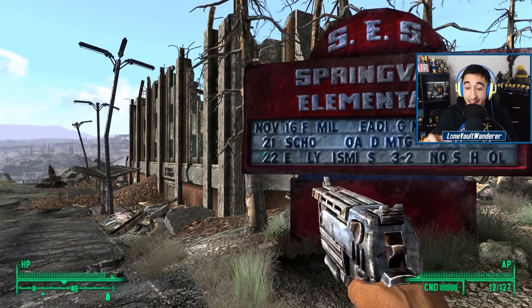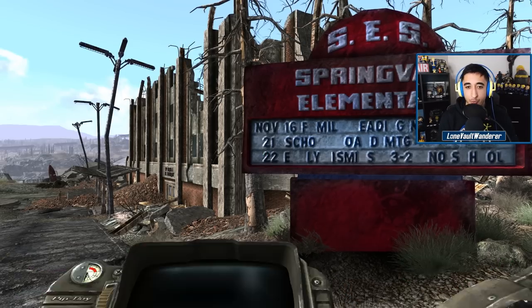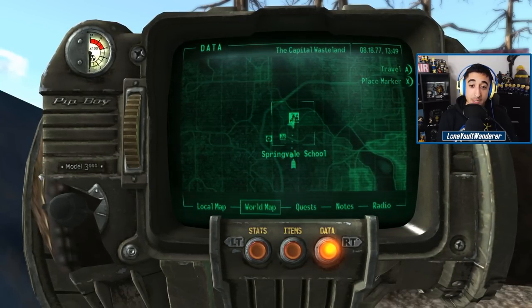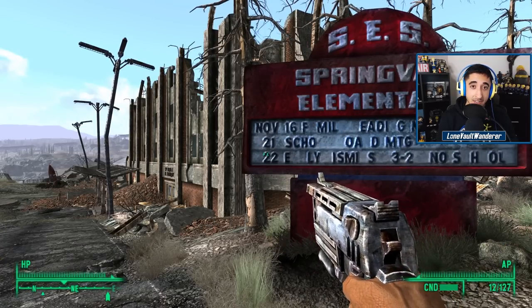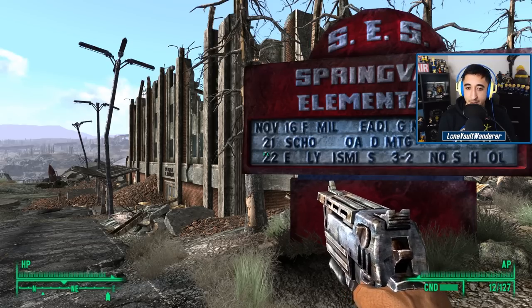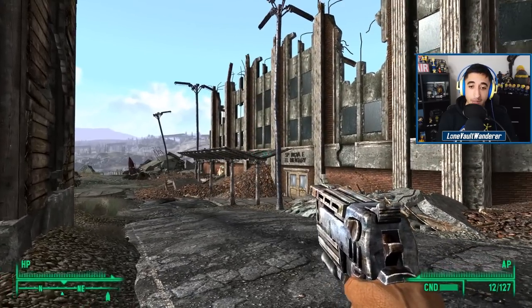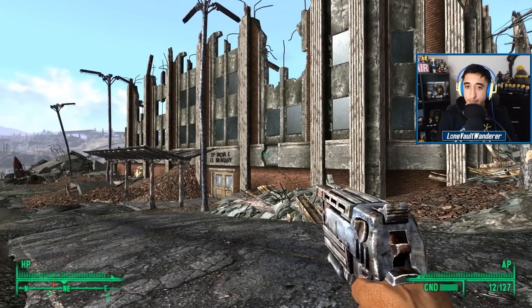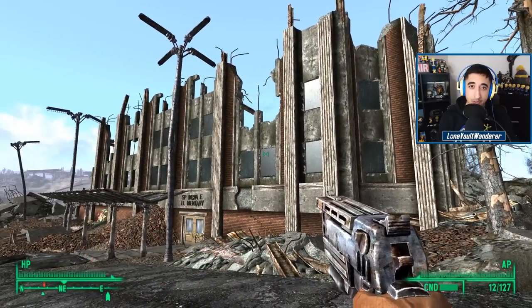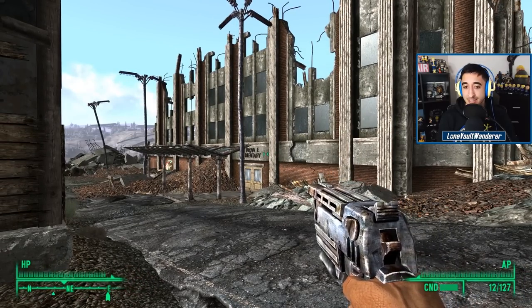The next point of interest is Springvale Elementary — though it's technically treated as a separate location in Fallout 3's world map. If we were to investigate inside for secrets and lore, that would be a different episode. But it's worth noting that a bunch of raiders have set up camp within Springvale Elementary — the reason being that the well-armed residents of Megaton actually pushed these raiders back to Springvale Elementary.